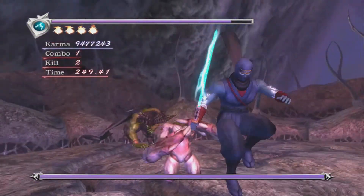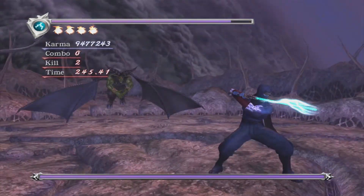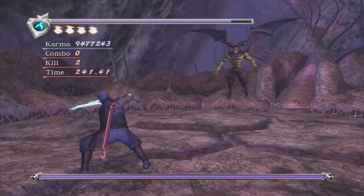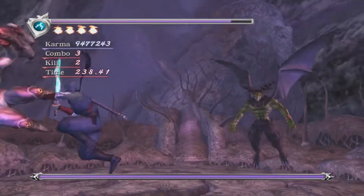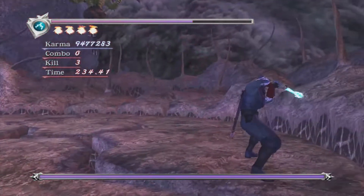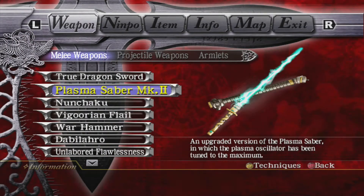I believe it's 111 minions — it's definitely 111 in mission mode. Generally speaking, when he has minions out your first priority is to kill those minions; they make dodging his attacks way harder. They are vulnerable when he first spawns them, so you can always do forward Y if they're next to you and it will hit them.